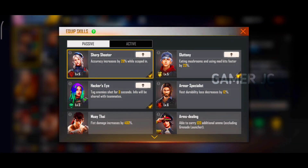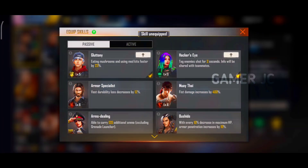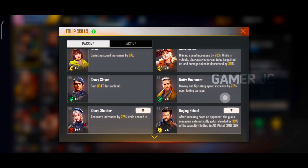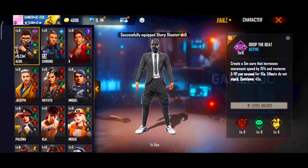First of all, we have to use sharp shooter. This is how we use it — when we use our scope, it works out really well. We do a 20% damage increase.